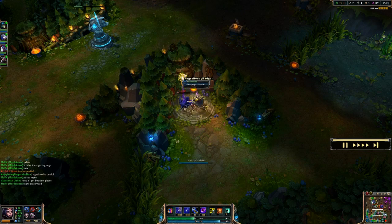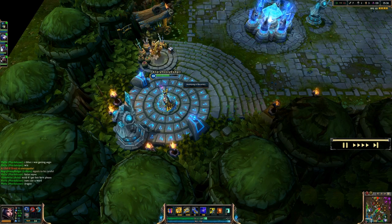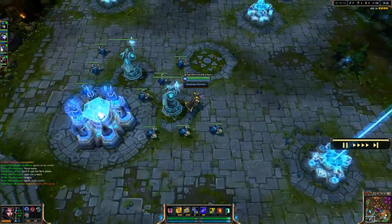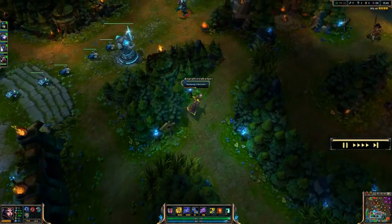As for the masteries, it's 21-0-9: 21 in the offensive tree to help you out with all your AP stuff, and then 9 in the utility tree, which is going to help you with longer buff durations, some cooldowns, mana — a little bit of everything.